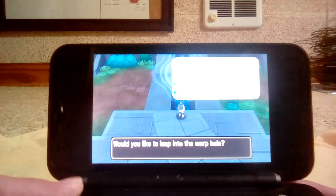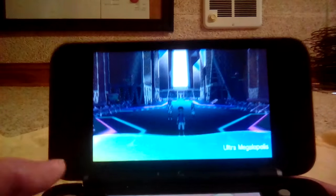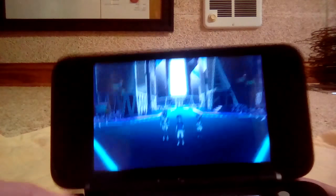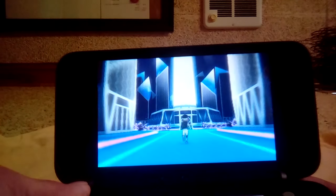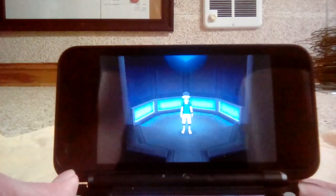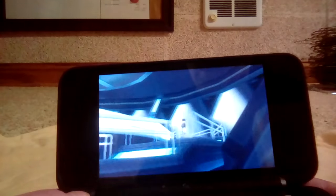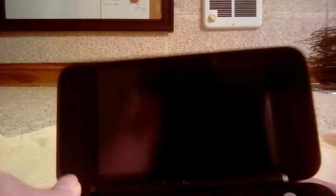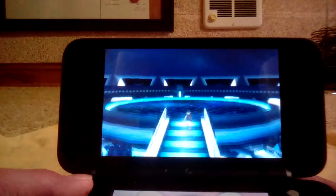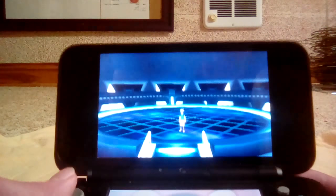Now I'm going to show you how to catch Poipole and Stakataka. Going to Ultra Megalopolis to show where to get Poipole. Poipole is actually attainable during the story, but I usually don't obtain it during the story unless I have a Synchronizer, since it's a gift Pokémon. After you beat Necrozma at the top of this tower, the Ultra Recon people will actually be sitting up at the top waiting for you once you've defeated Necrozma. They will be offering you to take Poipole with you. You do have the option of leaving it behind if you want to get a Synchronizer and come back later — that would honestly be the better suggestion. Once you defeat Ultra Necrozma, they'll basically be standing right here and they'll say, 'Oh, do you want to take this Poipole?'